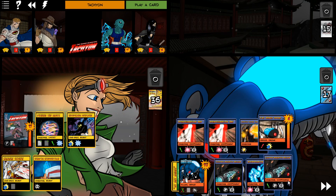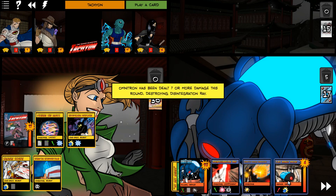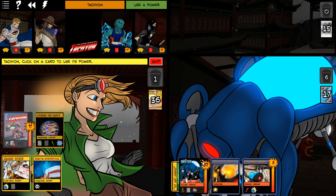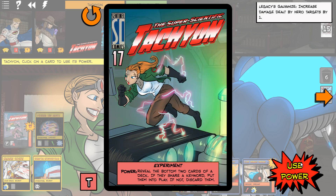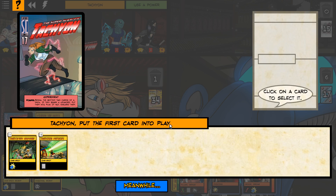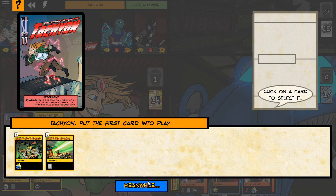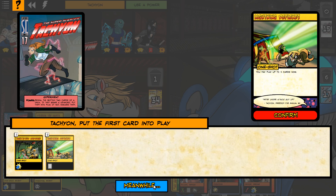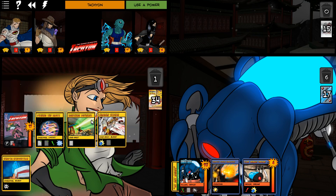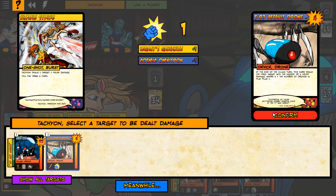That's some extra damage, and that's going to clear all those out. It's not necessarily a good thing, because he's going to flip. We also need to get rid of this Adaptive Plating Subroutine. Let's have Tachyon play the first two cards into play. He's currently immune to sonic damage - we can live with that. I'm going to save that for now.